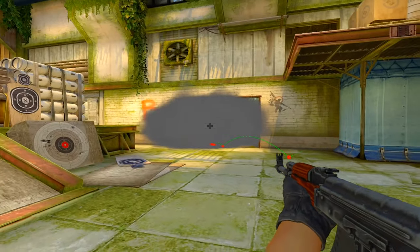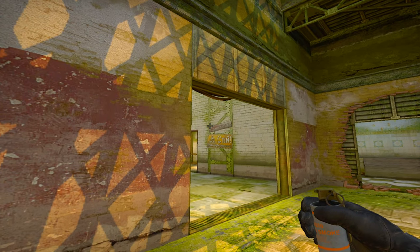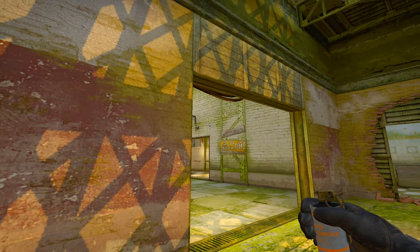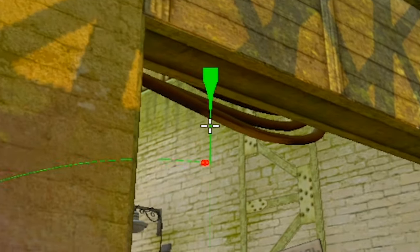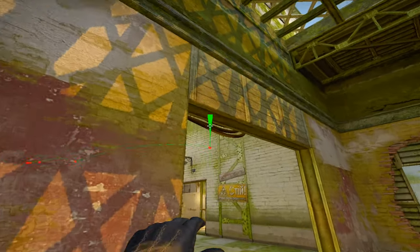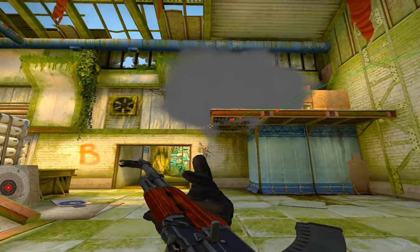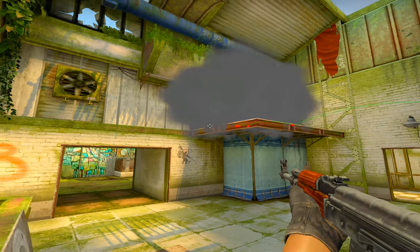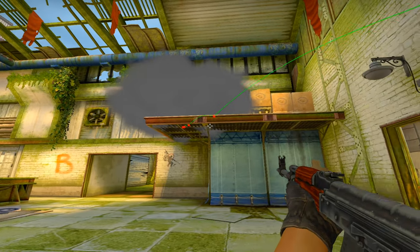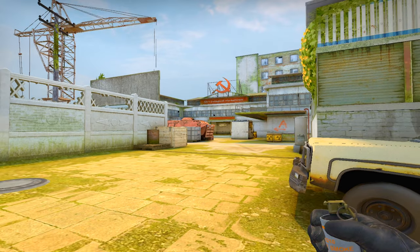You can also smoke heaven from here too, but it's a little different. Instead of aiming at the wall, find the doorway — the right side of this doorway — aim up and right around here, then throw it. There you go, you get that heaven smoke. It's again a pretty bad heaven smoke — I would just recommend mollying it instead, but if you want to do that you can.